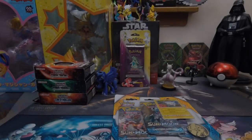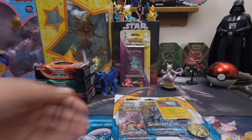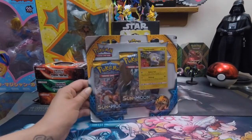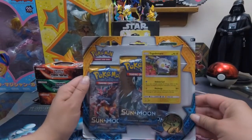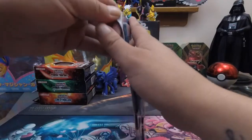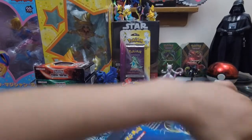Hello and welcome to Nikki's Determination! Today we're determined to open one Sun and Moon base set three-pack blister. We are determined to get a Polar Altar Ball secret rare.